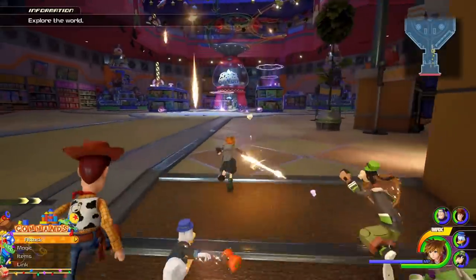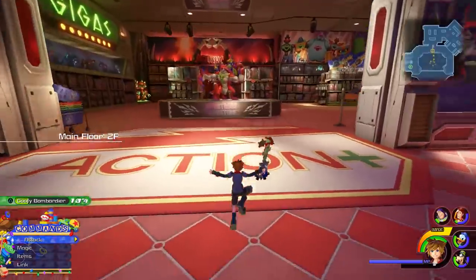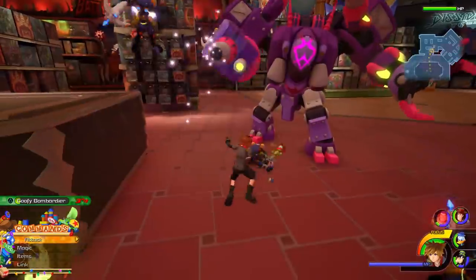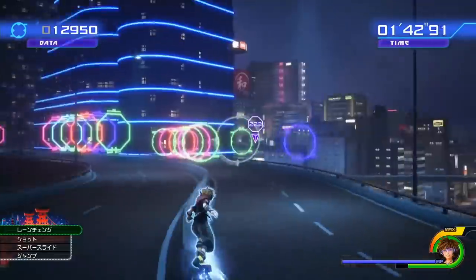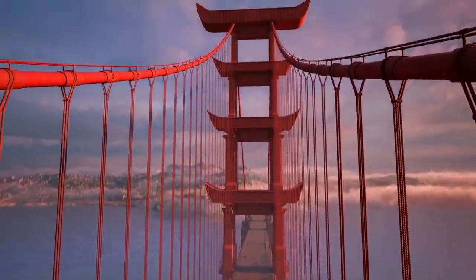Rather than going for a quantity of worlds, they're going for quality and size. The Toy Box world, for example, is a huge giant toy store with multiple levels to explore. It's much larger than almost any Kingdom Hearts world before it. Worlds like Arendelle's giant snowy hills and San Fransokyo's skyline will be open for you to explore — hugely exciting in a franchise so good at hiding things in every nook and cranny, especially now that there are hidden Mickeys to find.